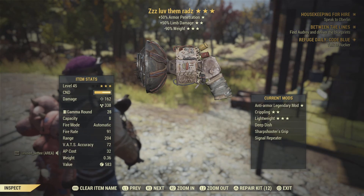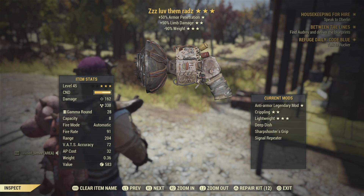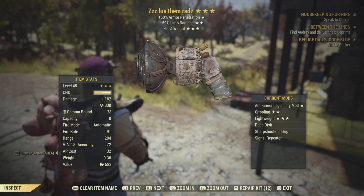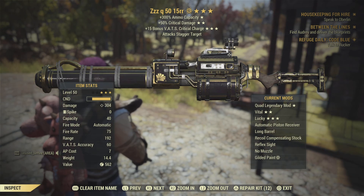I use this to bring my rads down if I die - shoot the floor for instant radiation - with 90% weight reduction. Because I use Bandolier, the ammo doesn't weigh anything either. My railway rifle again - I'd like less FAT but fat crits charge just as good.